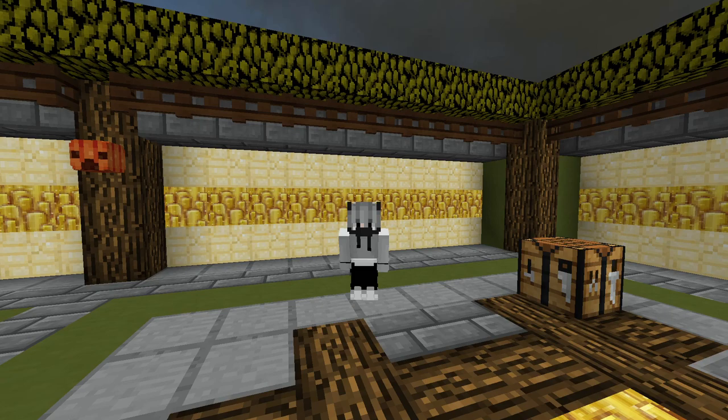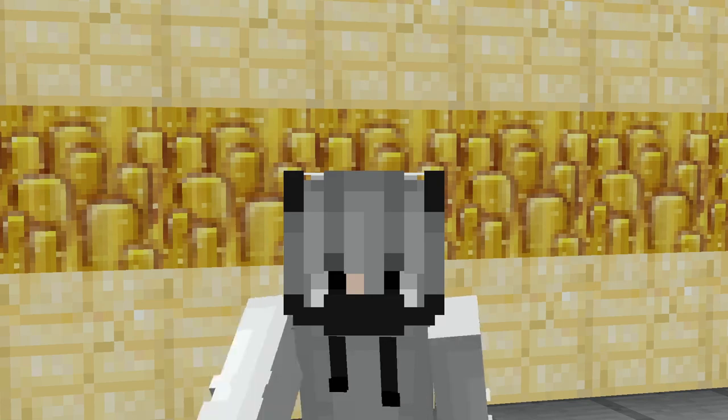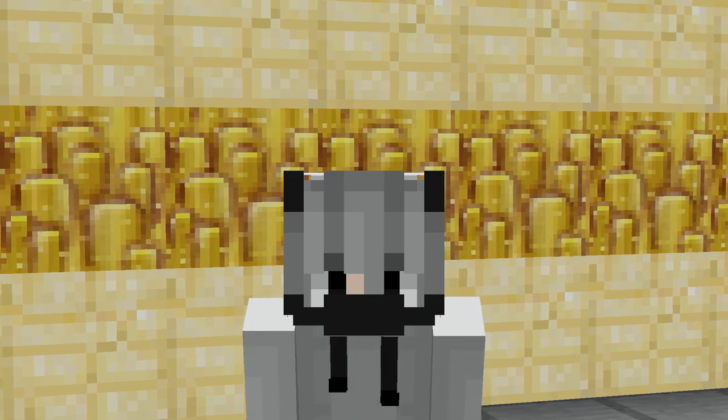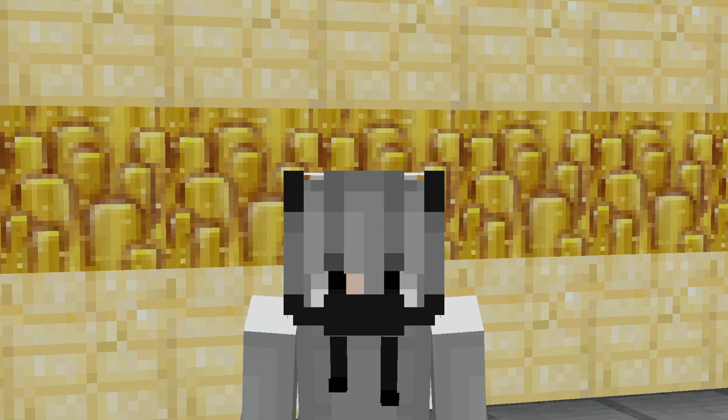For those wondering about the mod I was using — your screen will look different during the mini-games without it. The mod is called SkyBlock Extras. The add-on they just added was recently approved by the developer himself, so it is fine to use currently. That may change in the future, but right now I recommend getting it. The Discord link to get the mod will be in the description below. I highly recommend it if you want to do these experiments daily without fail.